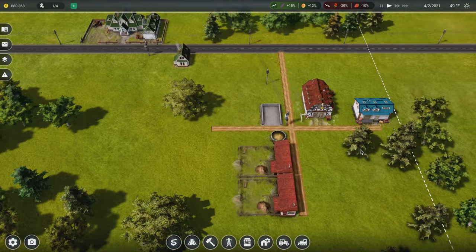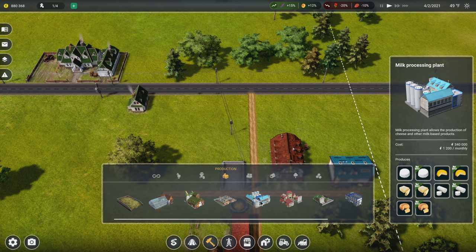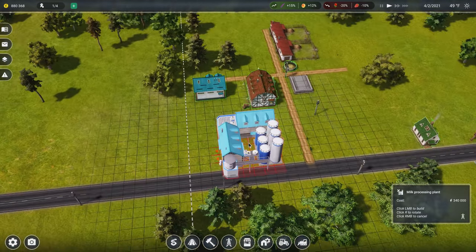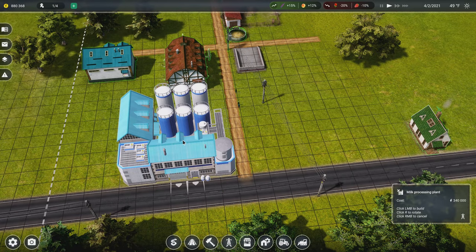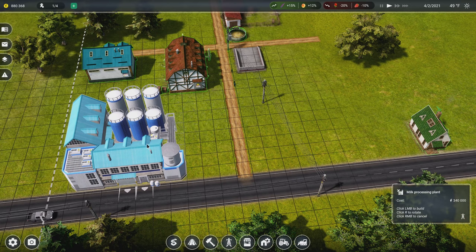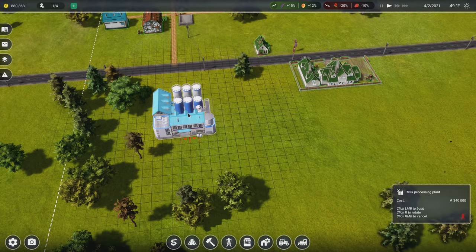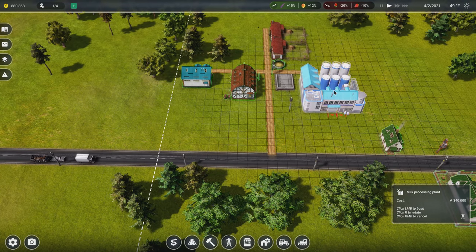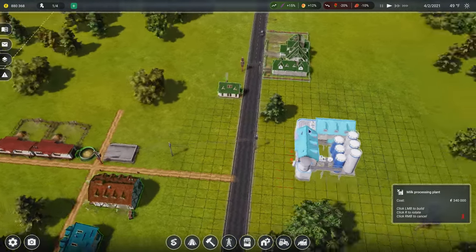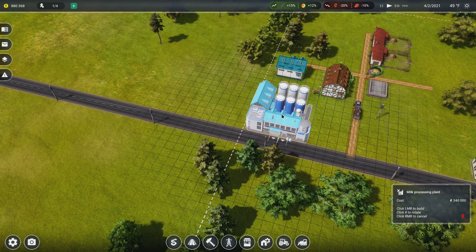Now what do we do with the milk? Since we're dairy farming we're going to have lots of cows to milk and we want to do something with that to make more profit. We're going to buy a milk processing plant — it's a very expensive building at $340,000. We're buying it right away. I'll put it here at the edge of the map, starting off with one for now.